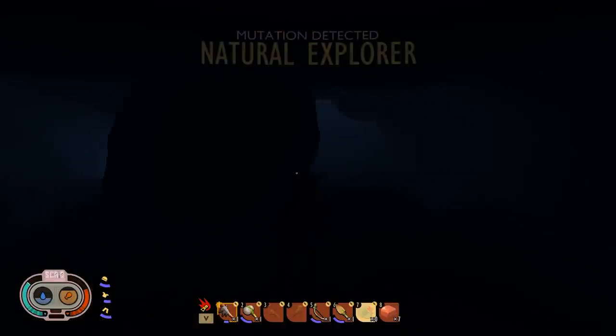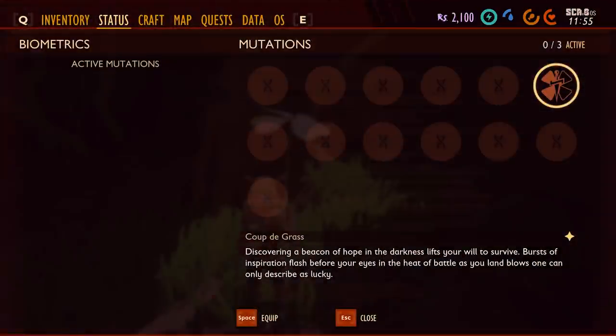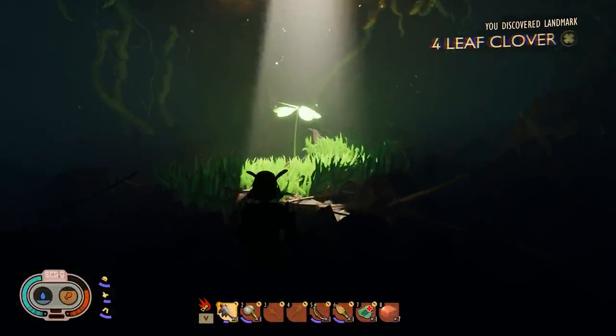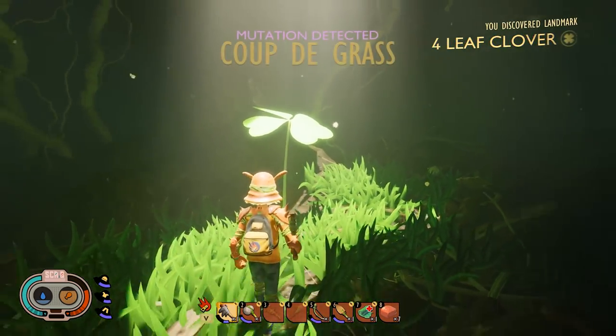To unlock the second tier, you need to discover 25 POIs, and for the third tier, you need to find 50. The next mutation is Coup de Grasse, which slightly increases your critical hit chance with each weapon. To unlock Coup de Grasse, you need to locate the Four Leaf Clover, but because of the new Flooded Biome, the location of the cave has changed just a bit.